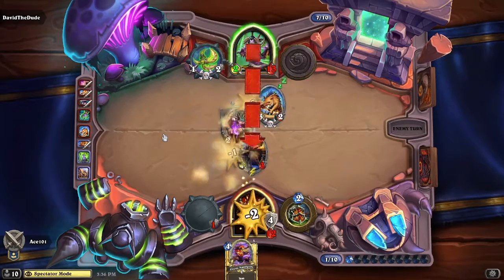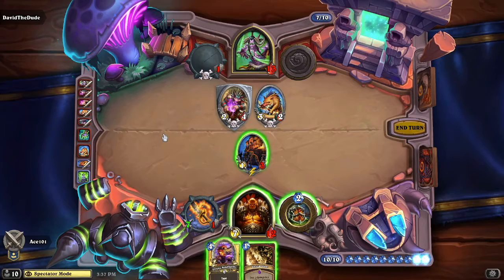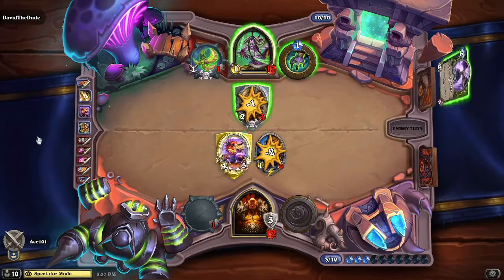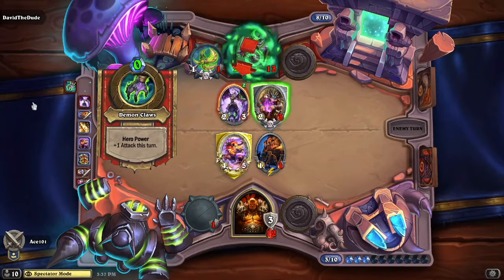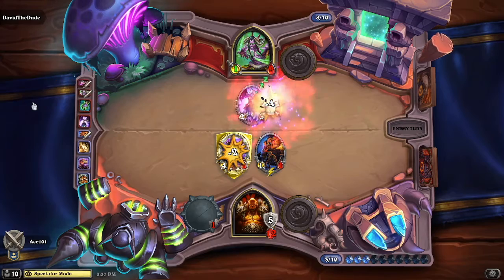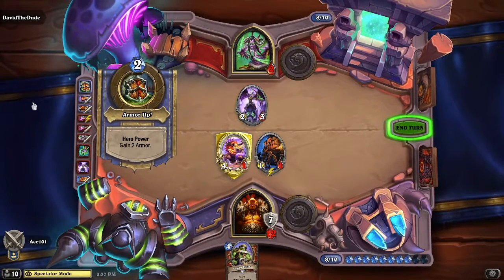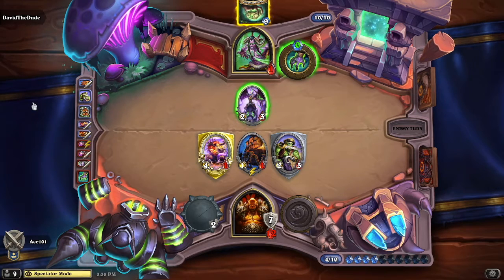Ace gets a taunt character for himself — the Brute. He also tries to get Circus Amalgamation out as another taunt to defend with. David the Dude cuts through the defense and attacks Ace's life points directly, cracking the shield Ace had amassed. Ace then uses the Circus Amalgamation and gets a couple of hits onto David the Dude's side as well.